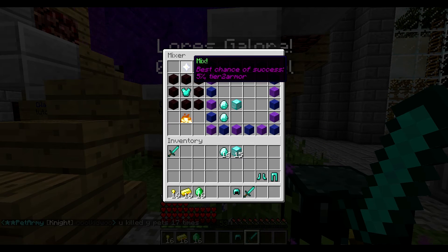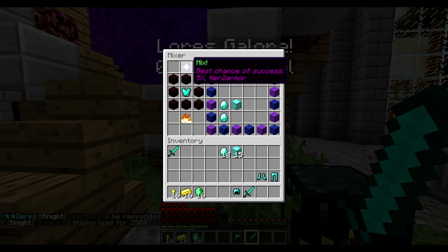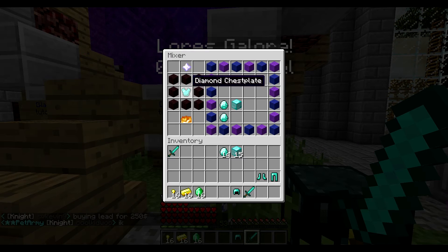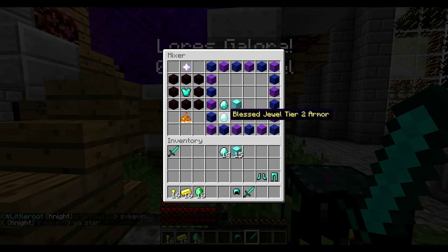So to update the success chance, what you do is the same thing again — click your item, put it back in. And voila, 10. 5 plus 5 equals 10.